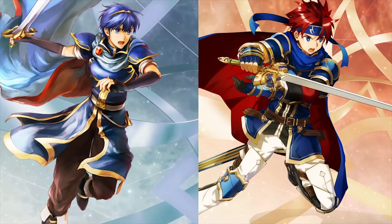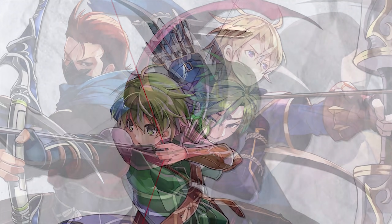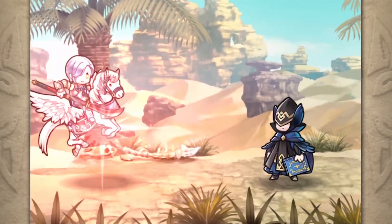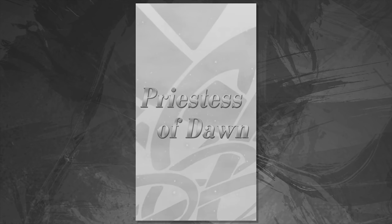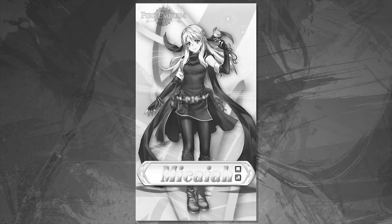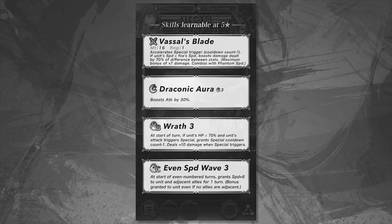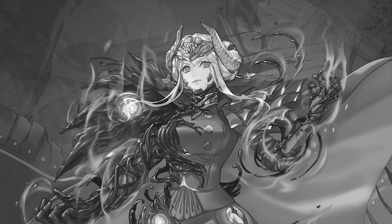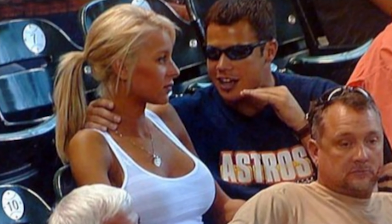For some heroes it made sense to have the same animations, such as Chrom and Lucina, the Hoshidan Ninjas, or just fighters that have similar classes. But by having characters all share the same animations, it definitely makes them look bland. Luckily, things would change. After some time, heroes would start to distinguish themselves from one another — not just from their preferred weapon or unique skills. New characters would now have special animations. You've heard of power creep, you've heard of speed creep, but have you heard of animation creep?